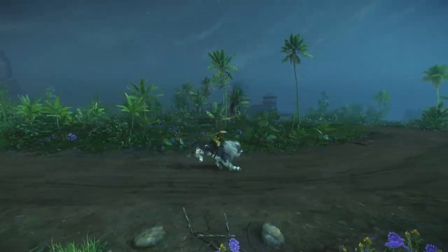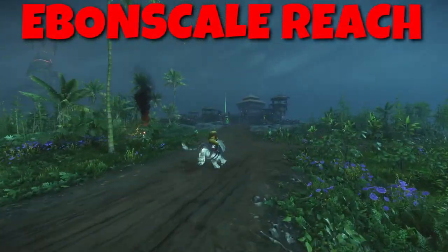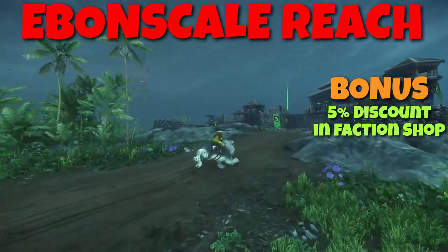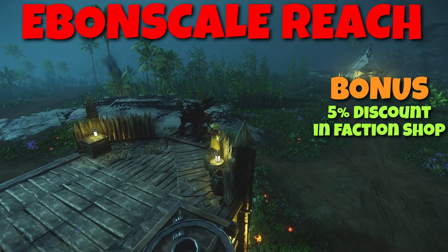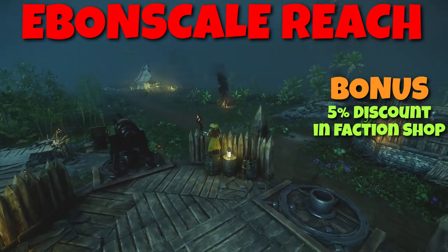Continuing further north, we are now in Ebonscale Reach. The old castle there will give us a discount for all the items in the faction shop. The discount will be 5% of the tokens needed for any of the purchases, but will not affect the price of the coat.